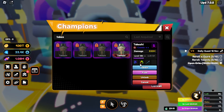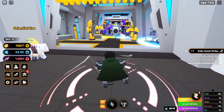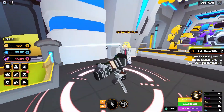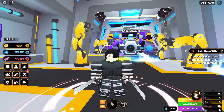For Ascension 3, selecting a double-ascended champion — like my double-ascended cosmic Takishi — shows you need three of the same champions, which is honestly crazy, alongside 50 cosmic essence. Combined with Ascension 2, that's a total of 110 cosmic essence, which is quite a lot. You also need the advanced ascension card to reach Ascension 3, and you get it from the devourer challenges, so I'd recommend doing those twice a day every single day.